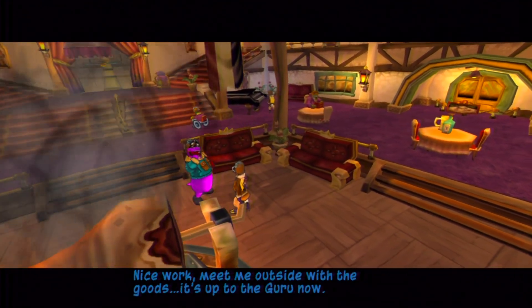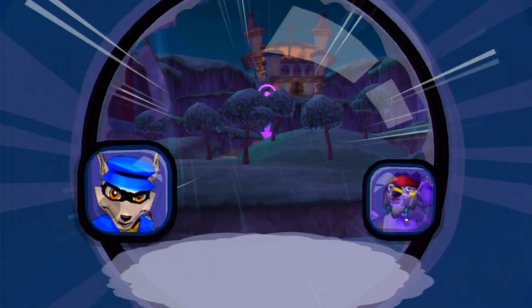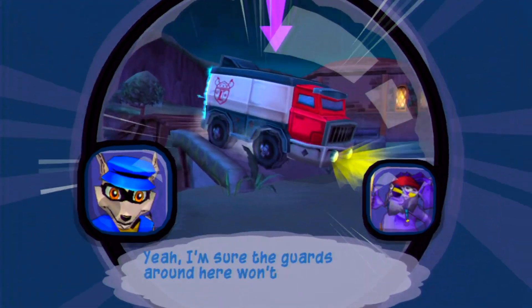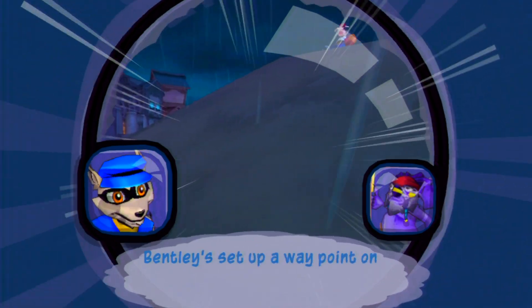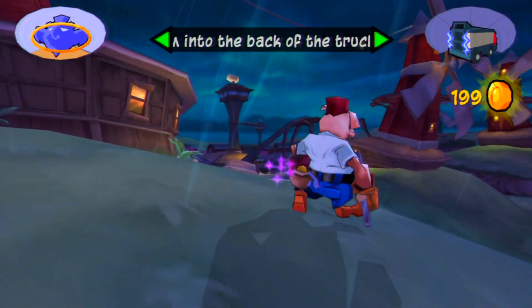It's up to the Guru now. We're gonna do the third and final step of this mission — letting the Guru go to work on the van. Bentley's en route with the monogrammed handkerchief, but we'll never be able to swipe the ice sculpture unless we can get into that armored truck. The back door should be its weak spot. The guards around here won't mind too much if you break the door down with their heads. Bentley set up a waypoint on the truck — the thing's moving pretty fast. Let's get to work.